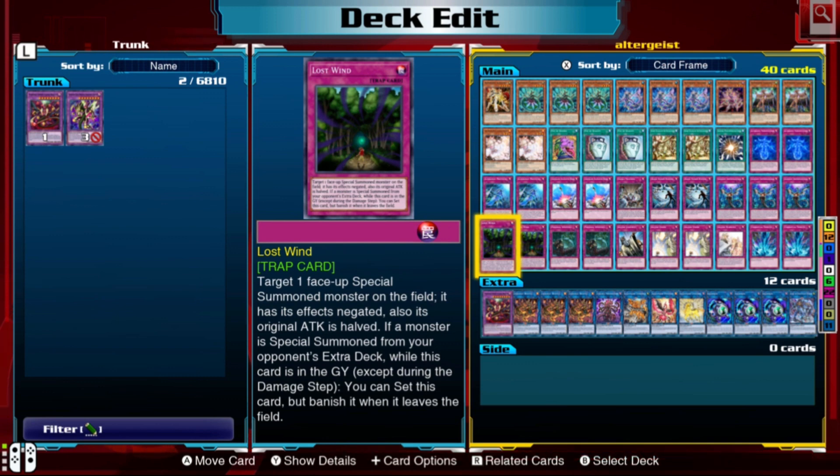Lost Wind lets you target one special summoned monster, negate its ability, and halve its attack. What's interesting is that the attack reduction is permanent until that card leaves the field — it doesn't reset at end of turn. Also, when Lost Wind is in the graveyard you can re-set it to use again, after which it gets banished. So you run two copies but can effectively use it four times.